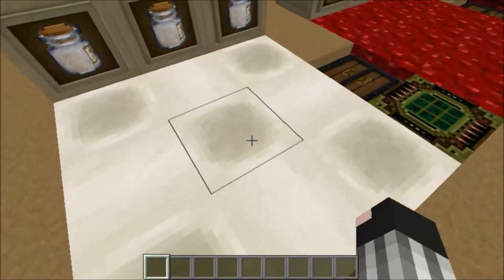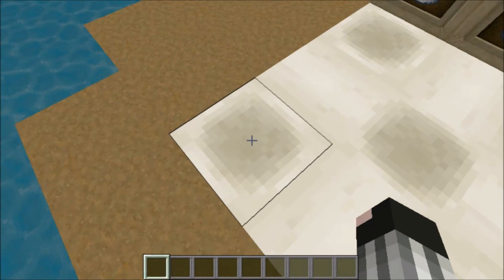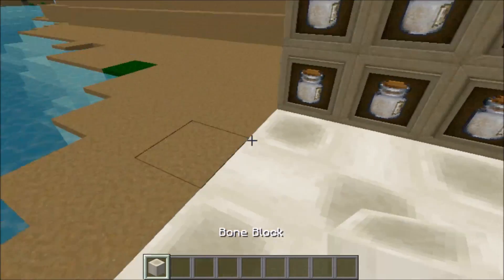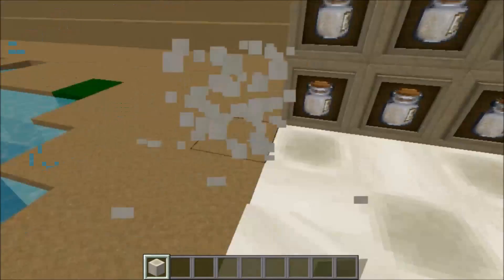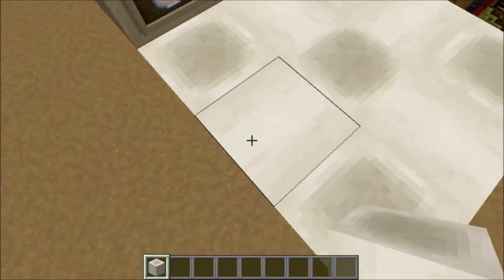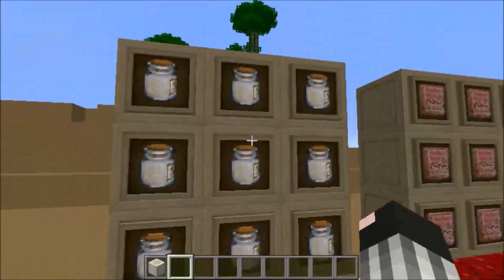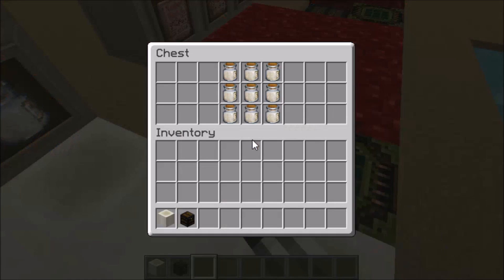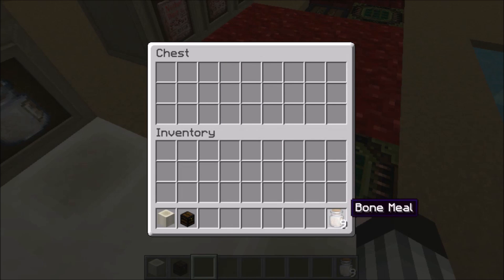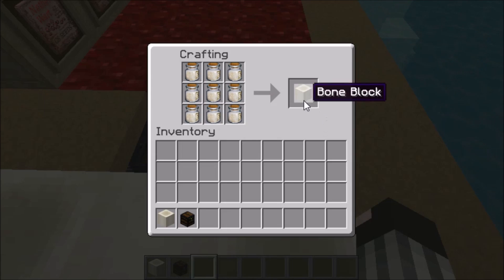The bone block has similarities to wood logs in that it has a distinct up-and-down texture and a side texture. It's crafted using nine bone meal filling the whole crafting grid — just pop them in and there you go, one bone block.